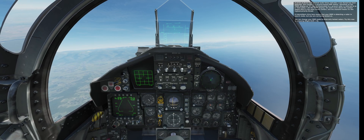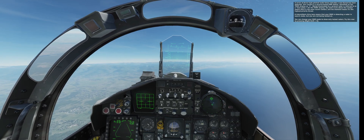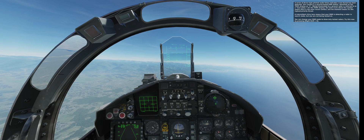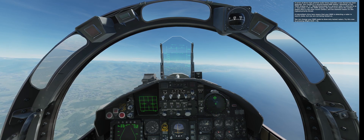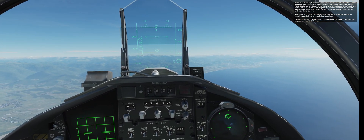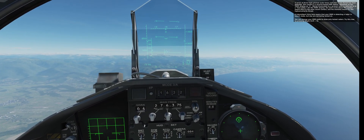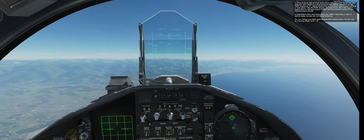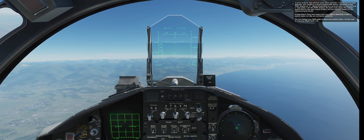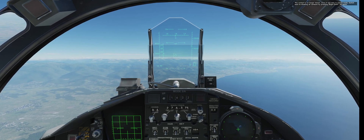A series of three high-pitched audio tones indicates a new threat has been detected. This contact is a ground-based EWR station identified on the TEWS display as 'S'. Being illuminated by a ground radar is referred to as a mud spike. The semicircle above the contact means it's the most recent contact, and the diamond means it's the highest priority threat. An intermittent chirp tone means your RWR is detecting a radar in search mode but you are not being locked on. You can change your RWR mode to show only locked radars by pressing Right Shift+R. The contact is no longer shown since it was only in search mode. Switch back to showing all contacts by pressing Right Shift+R again.